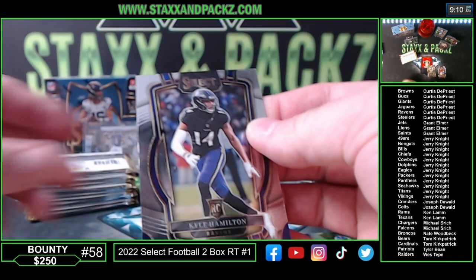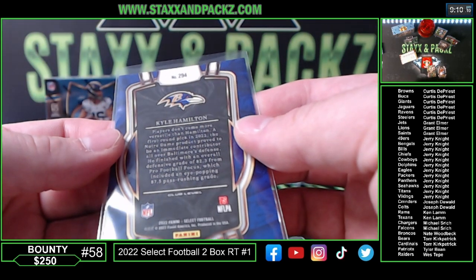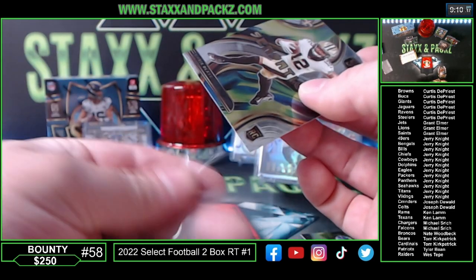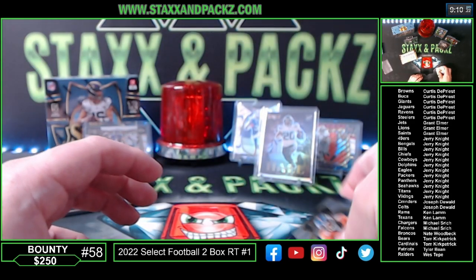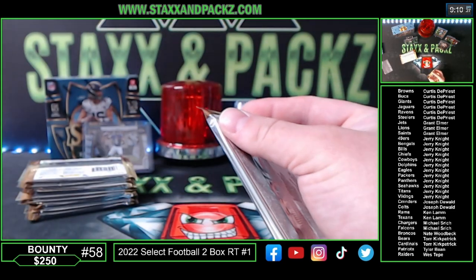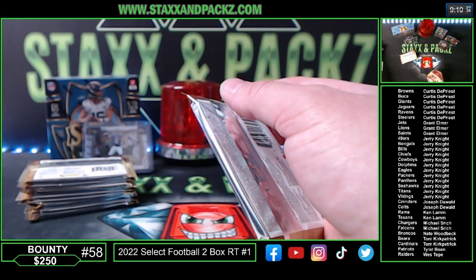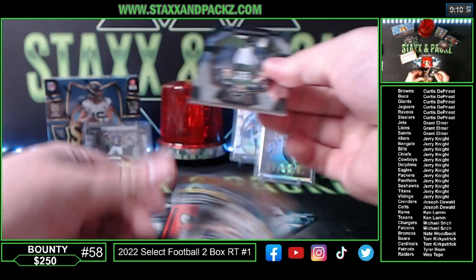Kyle Hamilton — another hit for the Ravens on the rookie, club level. We should still have all of our hits left — two autos, one MEM. The XRCs I think you get two or three a case, but these are four loose boxes from Southern Hobby, so it's not a full case.